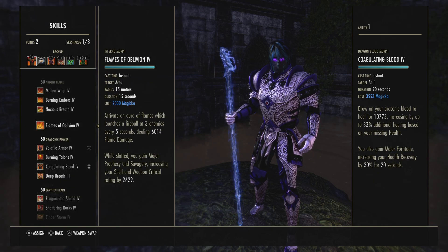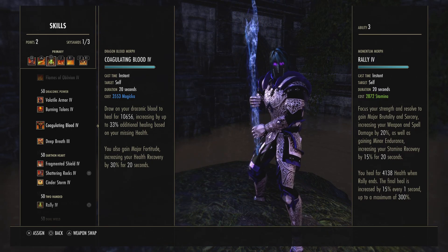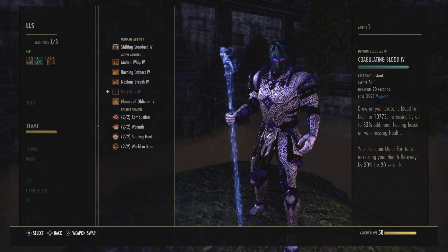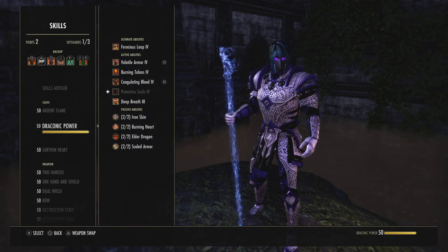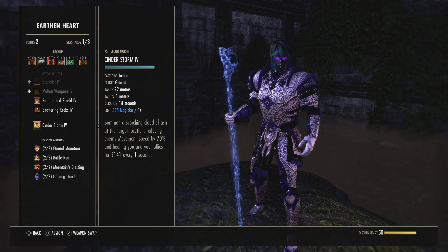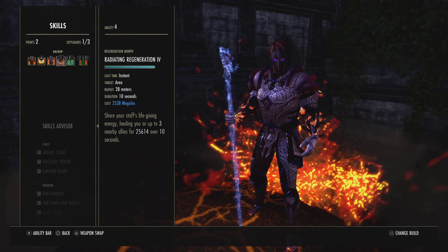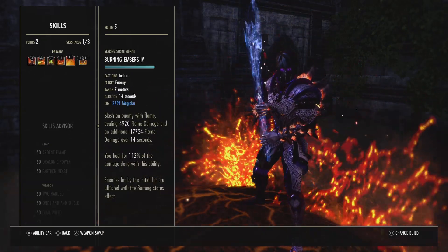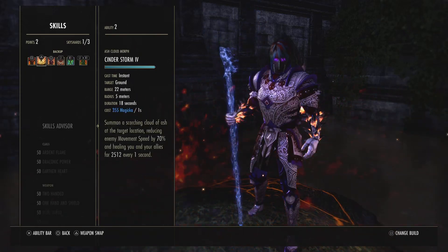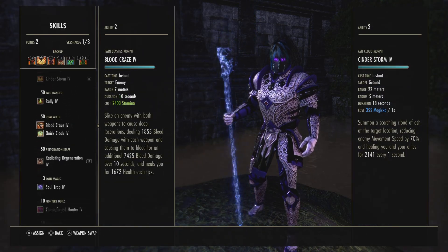Back bar also has Rolling Vigor, Rapid Regeneration, Race Against Time, and Quaggling Blood — though you can swap that for Deep Breath. I keep Quaggling Blood because sometimes Rally's 22-second timer doesn't give a timely heal, and this can heal for around 20k. For dueling specifically, swap in Cinderstorm and just stand in it — you'll have Rapid Regen, Vigor, Cinderstorm, Rally, Shattering Rocks, Burning Embers, and Quaggling Blood all stacking as overtime heals at once.